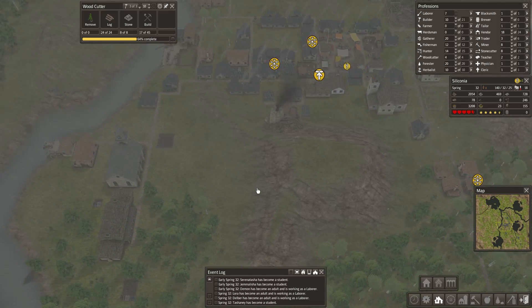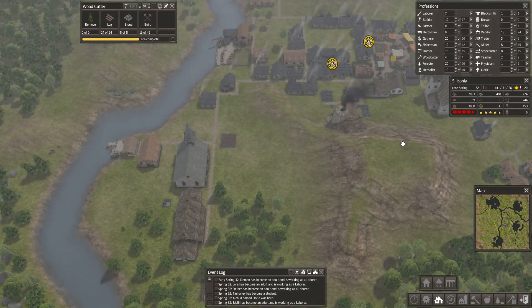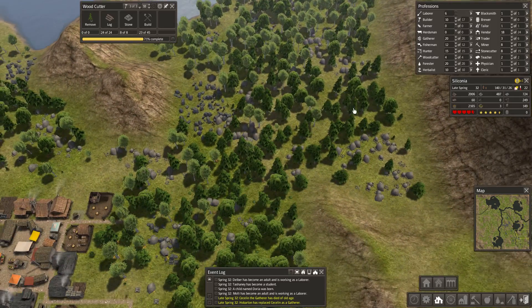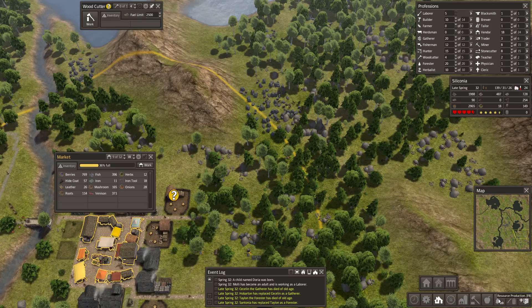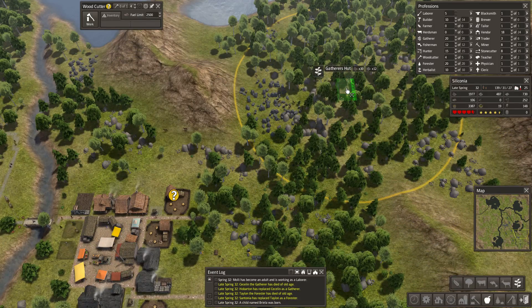We're definitely not going to be taking in nomads if they turn up anytime soon. We could put another hunter on — let's do that. I think I'm going to build another gathering hut up here. I might just build the gathering side of things.